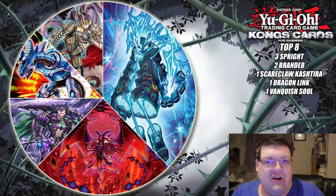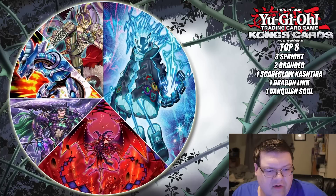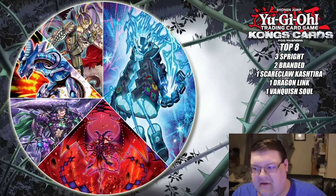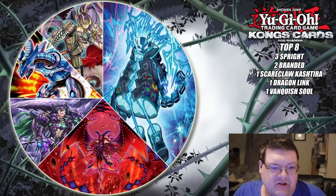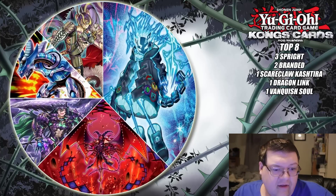I think that's genuinely a very interesting thing to see. Our Scareclaw Cashtira deck returns in top cut here, once again showing us that it's doing something. Depending on how much of that package is extended and how much makes sure you can cover your bases is good. And of course, we had Dragon Link as well.